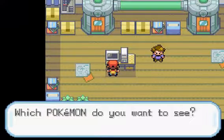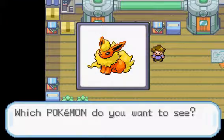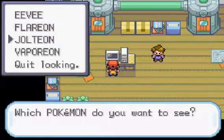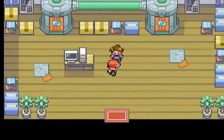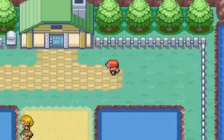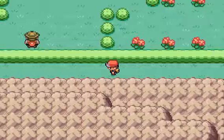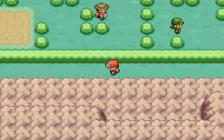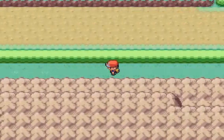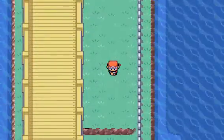We're actually going to go outside and then back inside and check out his computer one more time, because we can get Pokédex entries for all the Eeveelutions — or at least the first generation Eeveelutions. But yeah, that's all we have to do up here. It looks like we have enough time to take on Misty, the gym leader here in Cerulean City.